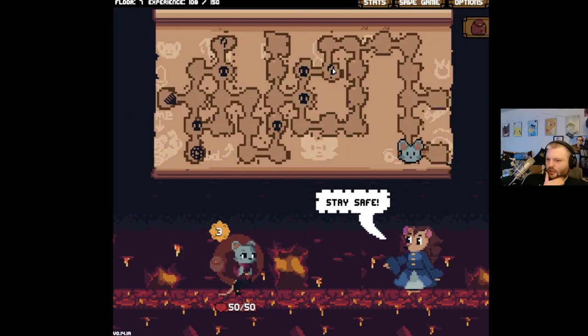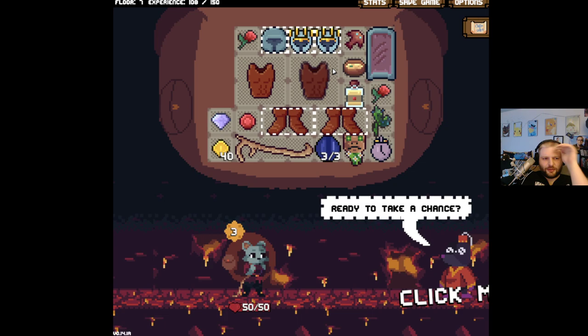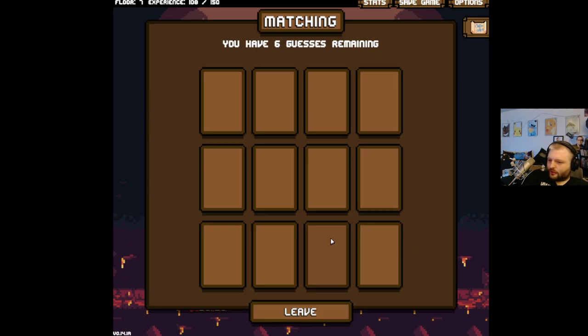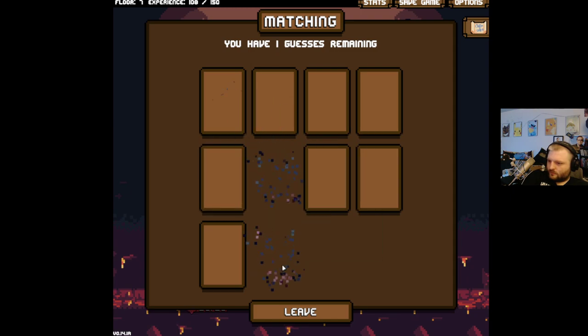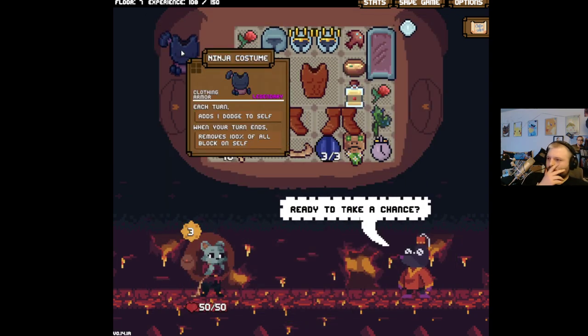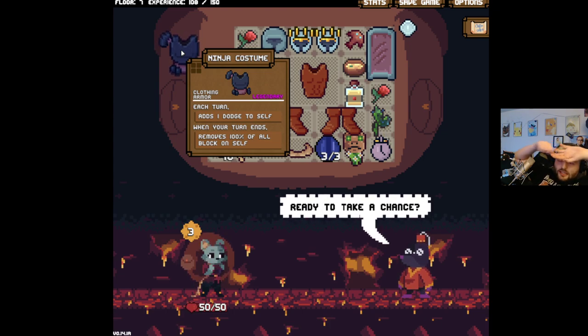We're up to 50 HP — that actually feels kind of low. I thought we started at 50; we must start at 40. A legendary ninja costume — adds one dodge to itself, removes 100% of all block on self. Isn't there a helmet that also adds a dodge every turn that isn't legendary?